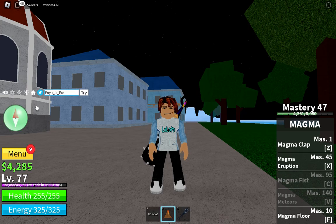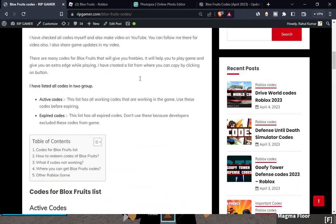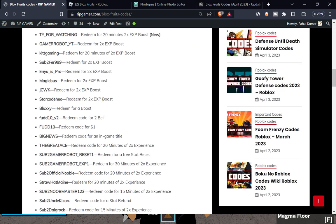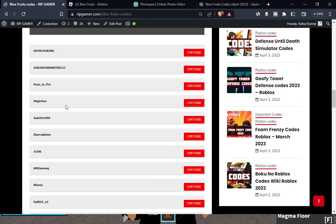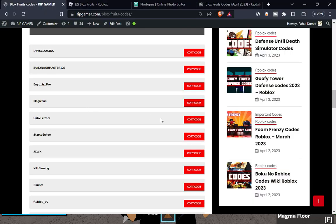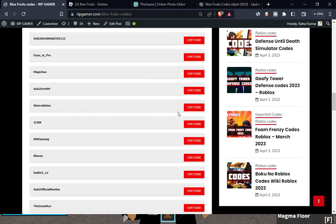Just visit my website ripgamer.com. The next code is 'magic bus' — copy this code and paste it in the game, boom. The next code is 'sub to fur 999' — copy this code and paste it in the game, boom.